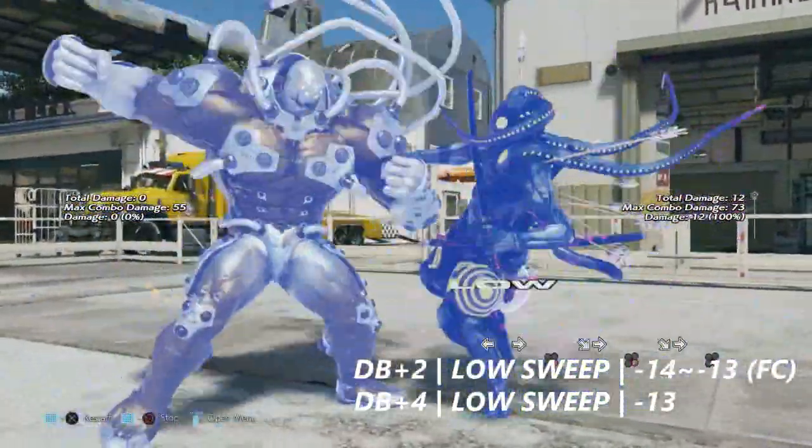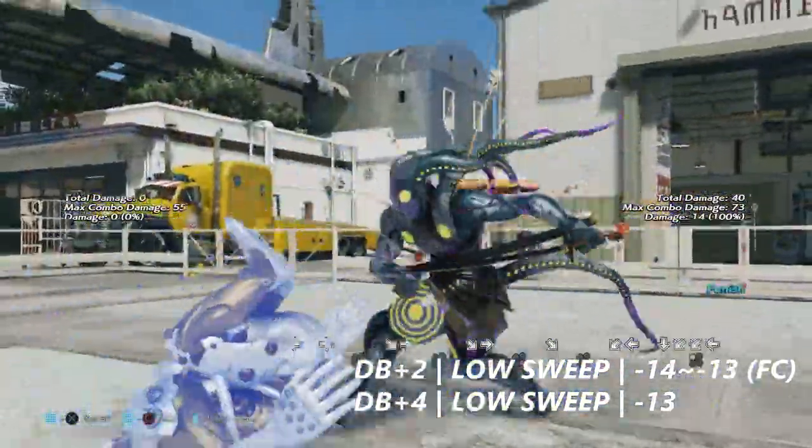Down back 2 is just a low sweeping move. It's negative 14 to negative 13 on block from full crouch.